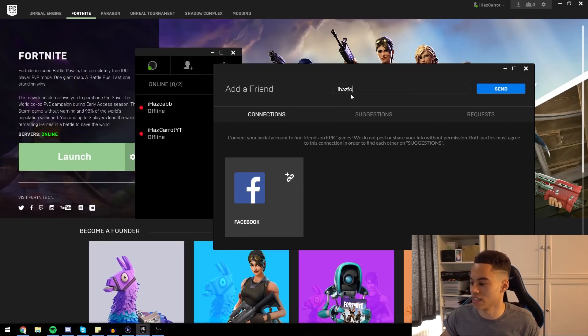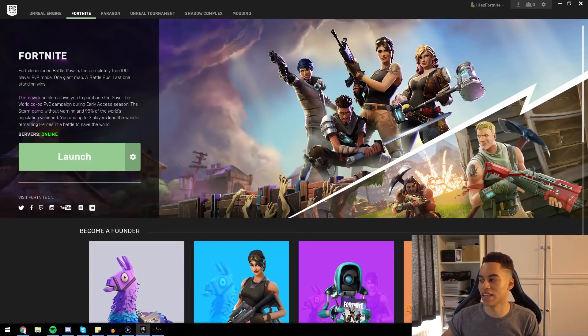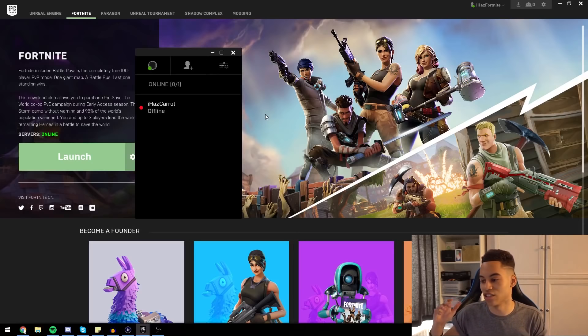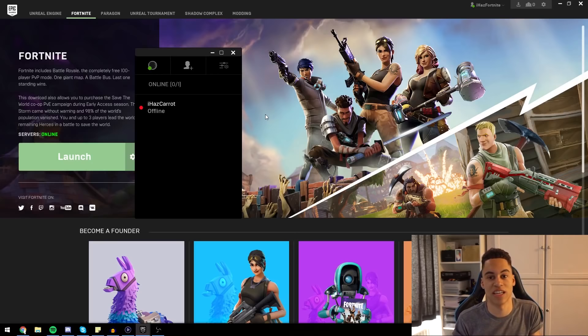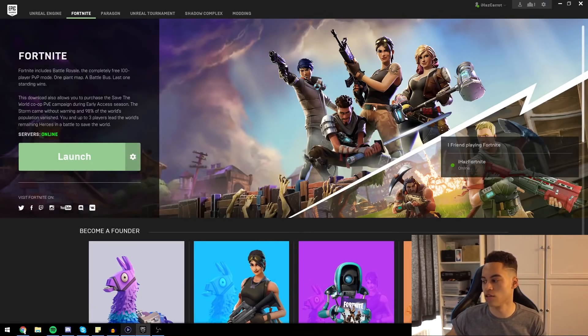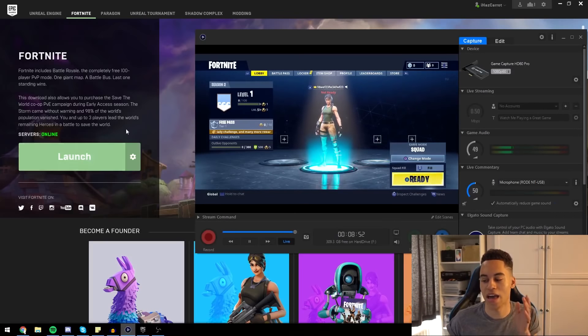For this next step, both of you need the Epic Games Launcher so you can add each other. The person on the console doesn't actually need to download Fortnite on the PC — you just need the Epic Games client so you can add your friend. Both of you need to go into your Epic Games Launcher, go over to the friends section, press add friend, and then type in the display name — not your PlayStation name, the Epic Games display name. We just made our account called iHasFortnite, so we're going to send a friend request there. You can see it says outgoing to iHasFortnite, and you can also see our PlayStation game tag shows up with a little controller icon because that account is connected. After signing into the other account, you'll see the friend request from iHasFortnite. We accepted that friend request, so now both of you are friends on the Epic Games Launcher.